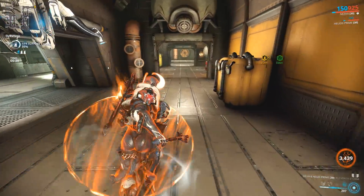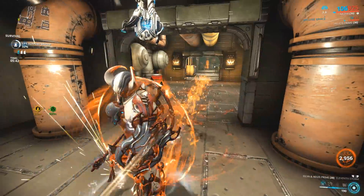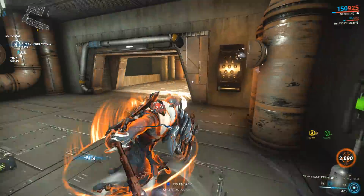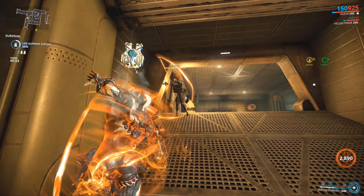When it comes to the Firewalker changes, they're pretty basic. It's changed from a channel-based ability — that being it runs off your energy for however long you have energy — to a duration-based ability. They've also changed the animation to that of a small loop that won't restrict your movement.